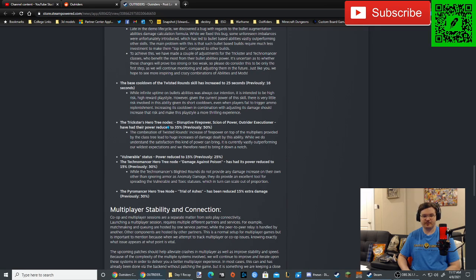Trickster Hero Tree Nodes — Disruption Firepower, Scion of Power, and Outrider Executioner — have had their power reduced to 35%, previously 50%. Wow, that's a pretty big nerf. The combination of Twisted Rounds increasing firepower on top of the multipliers provided by the class tree led to huge increases of damage. While they understand the satisfaction this kind of power can bring, it is currently vastly outperforming their wildest expectations and they needed to bring it down a notch. I'm not a big fan of this whole 'people are using it, let's nerf it' approach.